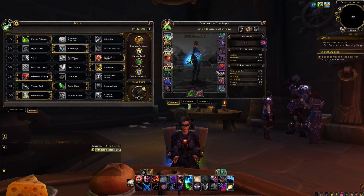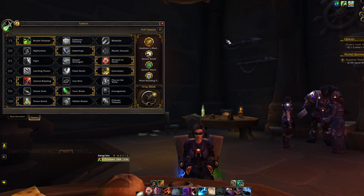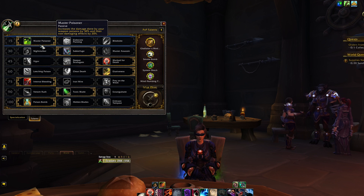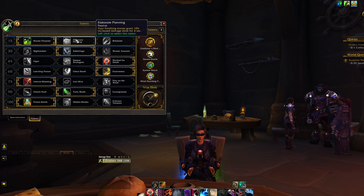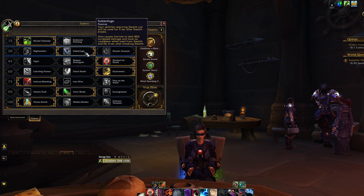First up, talents. This is my default setup I run every single game. We've got Master Poisoner — it increases your Wound Poison effect, making the healing reduction 30% instead of 25%, and makes your Crippling Poison a 60% slow up from 50%. I use Elaborate Planning when I'm sure the target's going to get no healing whatsoever, mostly in world content. For the most part it's better to stick with Master Poisoner; it couples well with Numb Poison.